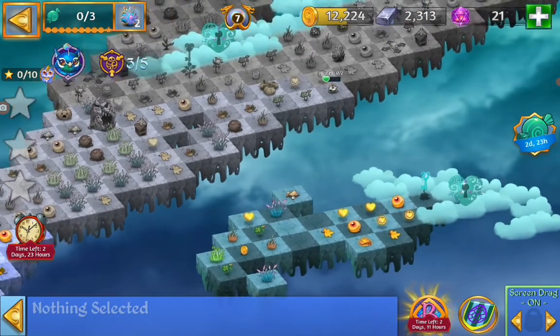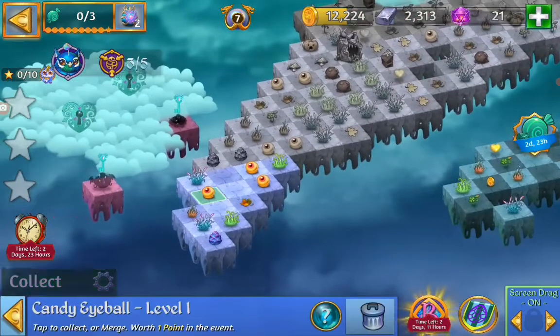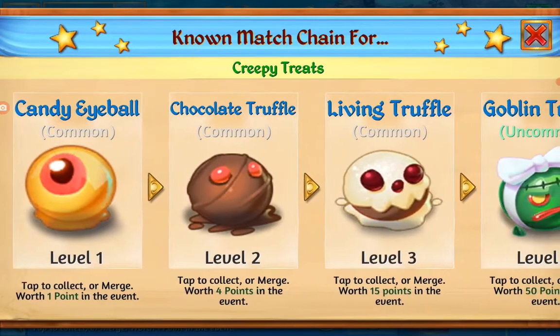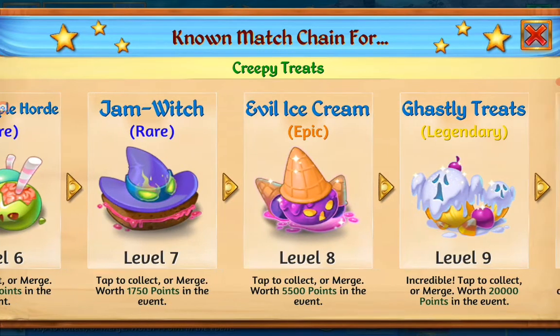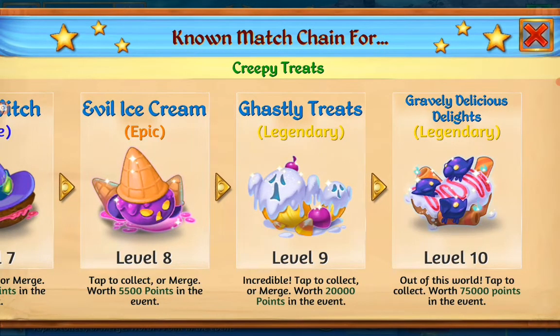We'll see if we can heal it with some combo bubbles. Let's take a look at the item — the creeper treats. Some apple and the gem, which we need for a quest. And we need two level 9s for the rewards — the ghastly treats.